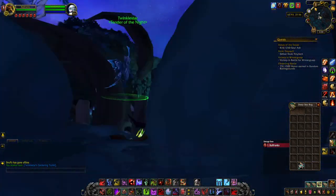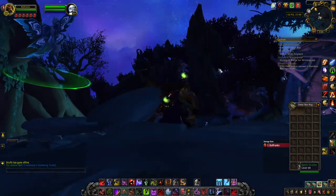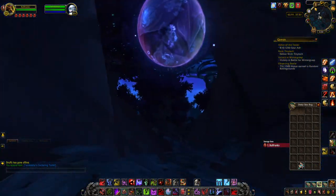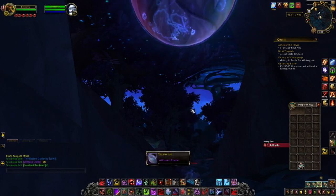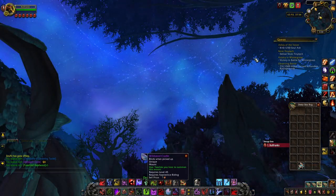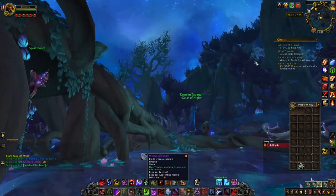It changes the skybox as well, which is pretty neat — looks a little different. Let's see what it looks like after we collect this and we lose the Moonsight, how much changes. Pick up your item, you're going to have your wild seed cradle. Let's click off the buff and look at what it looks like afterwards. Nothing really — it just darkens the sky.